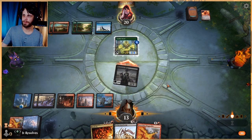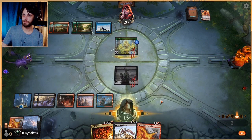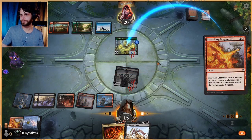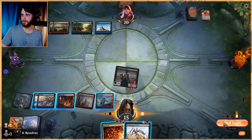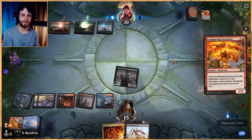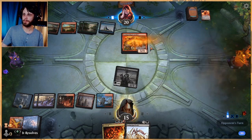If they want to block, we'll just Scorching Dragonfire that. We're gonna let the damage happen first and then get rid of it. That does again exile, which is super convenient. This is all about incremental advantage — it takes a while for us to really get there, but when we do it matters.